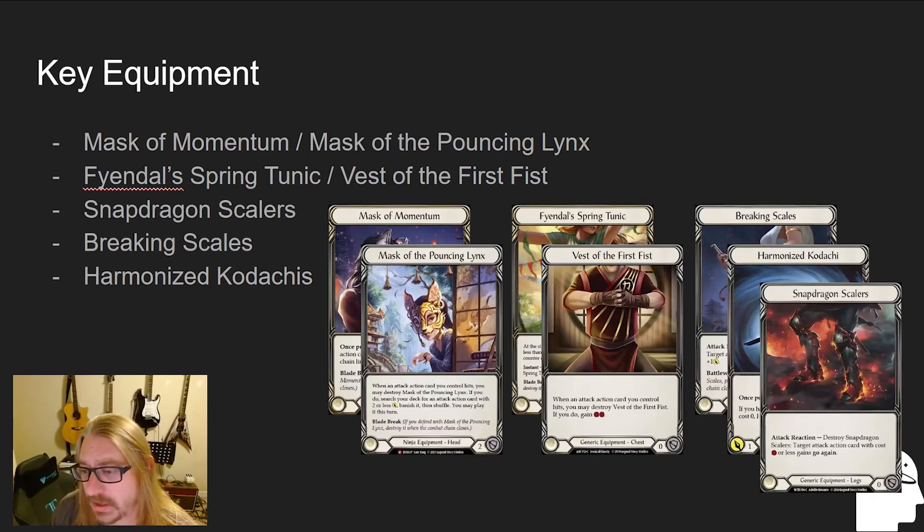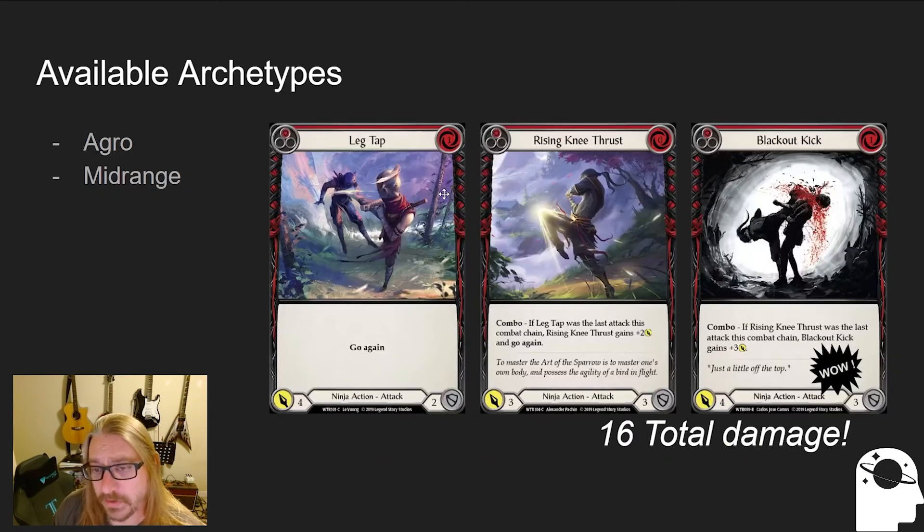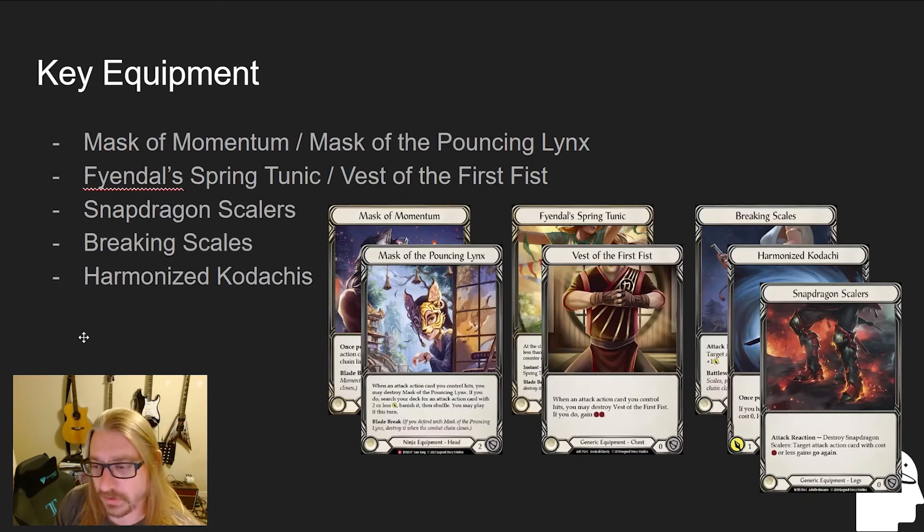Snapdragon Scalers is another important piece because it gives your attacks go again. This might seem a bit innocuous at first — sure, go again is great — but it's especially important in combo. If we go back and look at the Rising Knee Thrust combo again: if we didn't have a Leg Tap and just put out a Rising Knee Thrust with one resource available from our tunic, we attack for three — the combo text wouldn't take place because we don't have Leg Tap. But then we can, as an attack reaction, give it go again with Snapdragon Scalers and follow up with a Blackout Kick for seven. So suddenly what would only have been a three damage turn becomes a 10 damage turn.